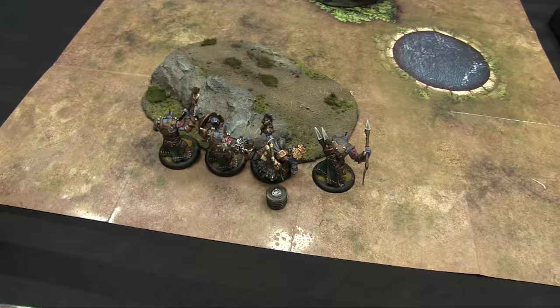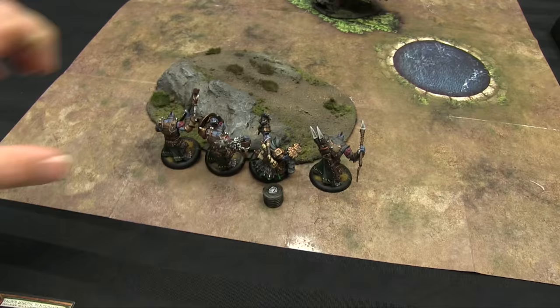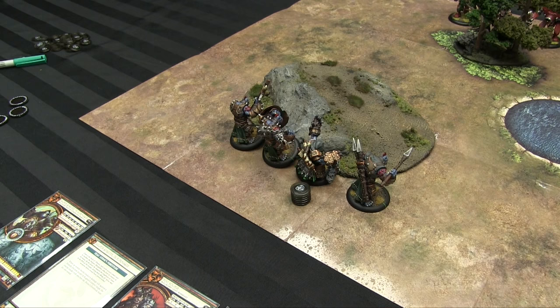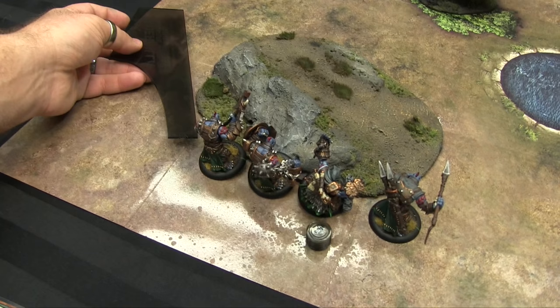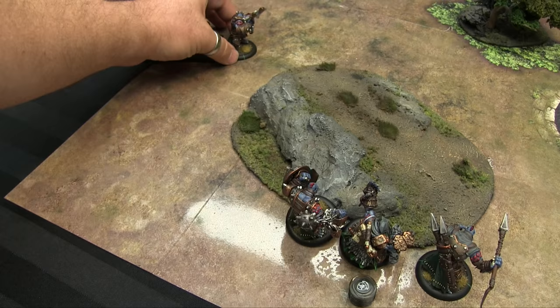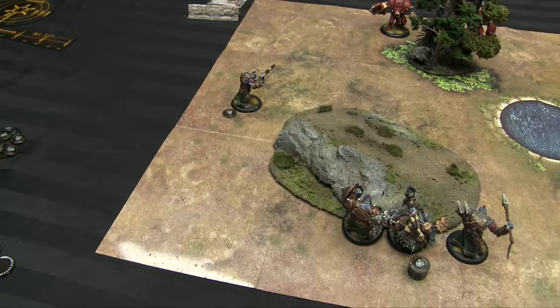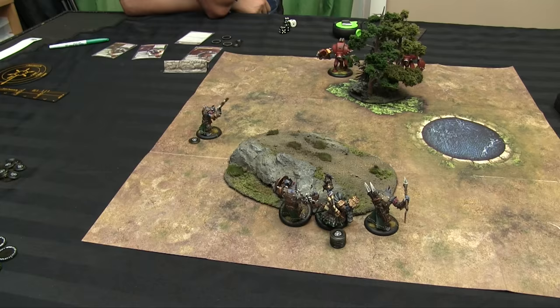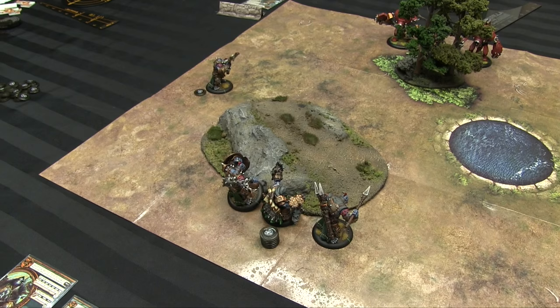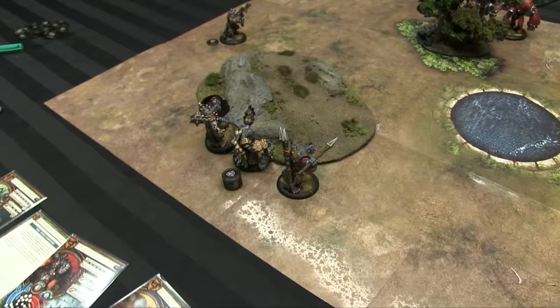I can force guys in my control range, which is twelve inches — twice my Focus stat. All these Warbreasts are inside my control range, so they can be forced. I'm going to start with my Axer and force him to run — running is twice his Speed stat, and he is Speed 5, so he runs ten inches. You also rile first before you run, because running ends your activation — as soon as you run, your activation is over.